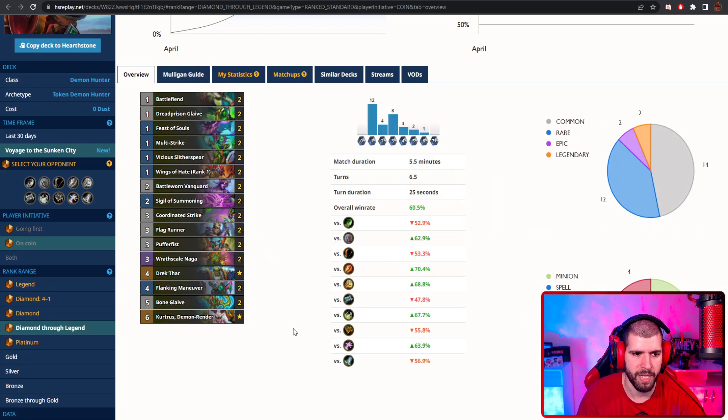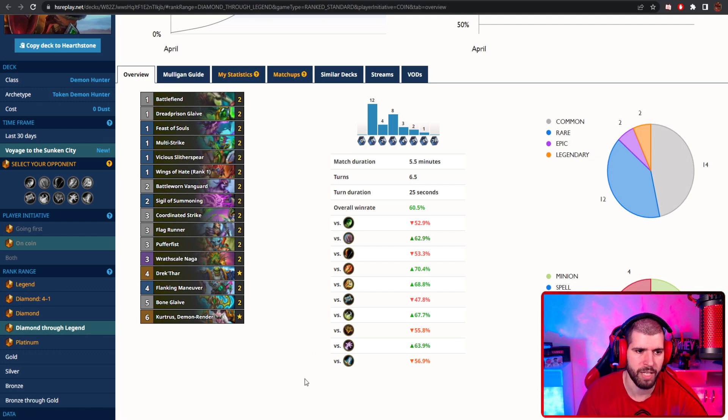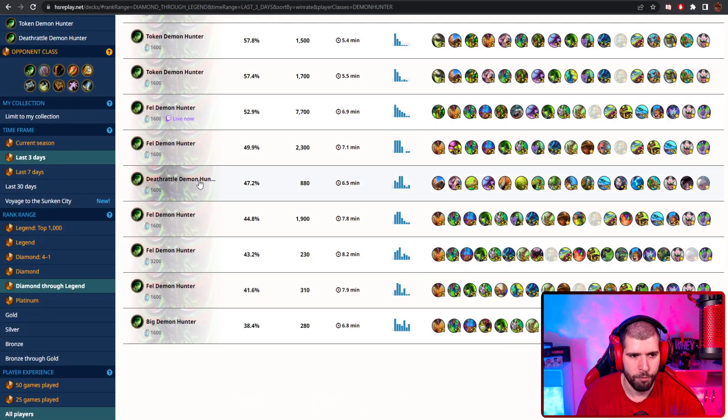Overall, this one is not too expensive because Drektar was free and Kurtrus is definitely a no-brainer craft if you enjoy Demon Hunter. Naga is from the core set as well, so you don't even have epics to craft for this one, so definitely give it a go if you enjoy getting vengeance. Other good Demon Hunter decks would be Fel Demon Hunter, but the stats are a lot lower. Deathrattle Demon Hunter is also doing pretty poorly so far and Big Demon Hunter ain't too big either.